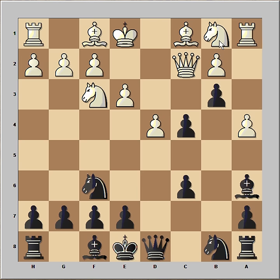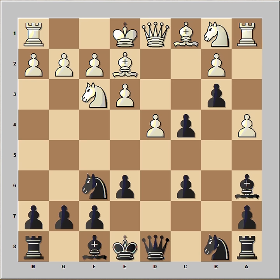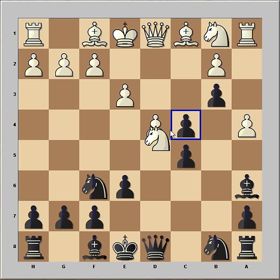But b3 and queen must go to d1. If queen goes to c3, then knight to e4. So queen to d1 was played. e6, bishop to e2. If knight to e5, then c5 will be played and after knight takes, pawn takes, black will be better.